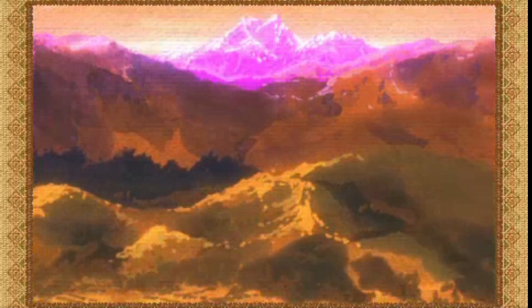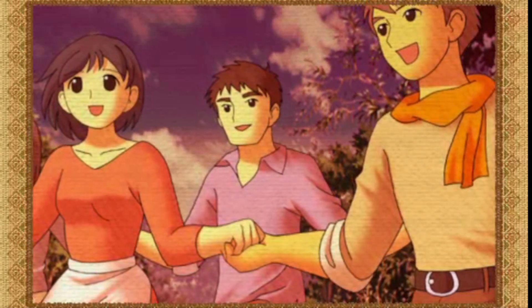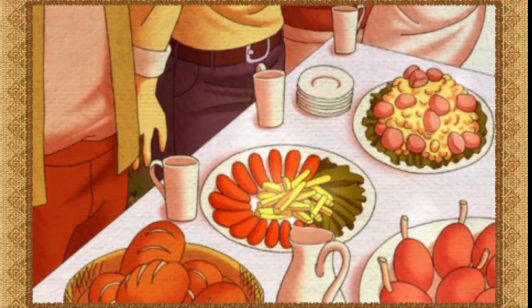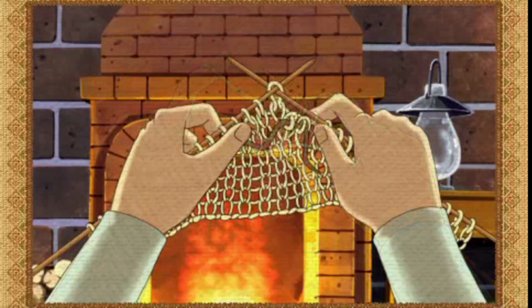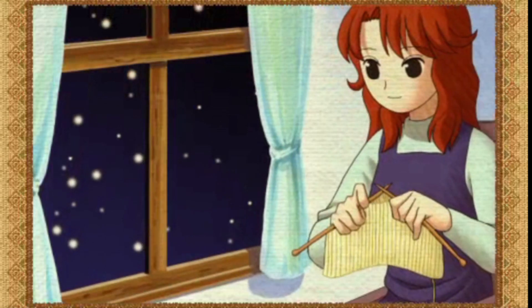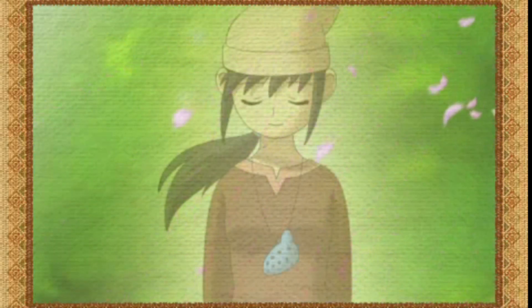You are a young man who has traveled the world and seen everything, and now you've come to this place called Shepherd's Crossing to live a farmer's life — going from a traveler to a farmer. There's no money in this game; everything is completely trade-based. You trade your animals and produce for other animals and produce all the way through.